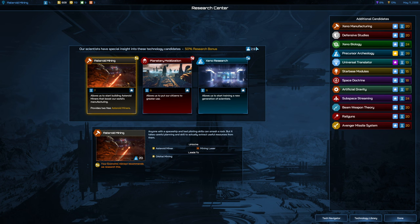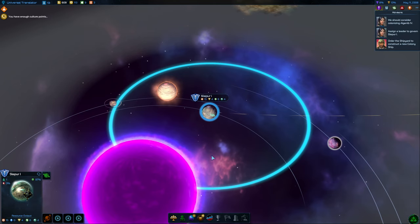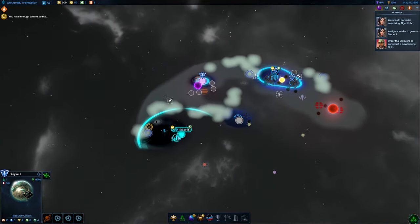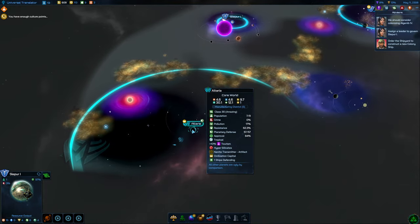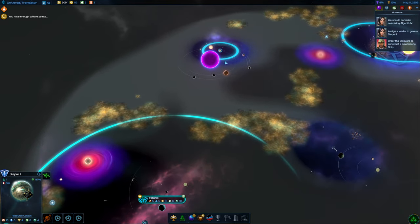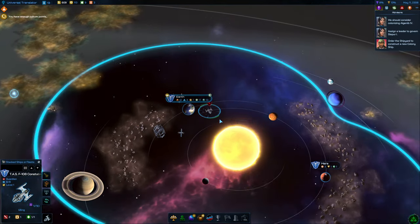I think we want to go for Universal Translator — that's going to take 13 turns though. But I think we probably need to get that so we can talk to the Altarians. There they are — we've actually got some neighbors who are potentially going to be friendly. It's good that we got Slepia 1 while we got the opportunity, because the Altarians would definitely have taken that otherwise.